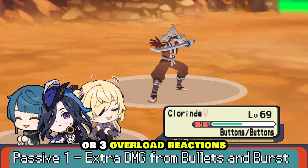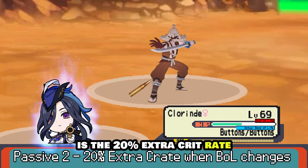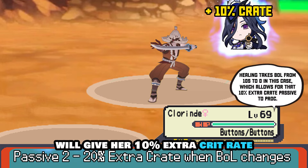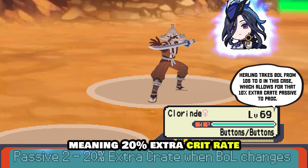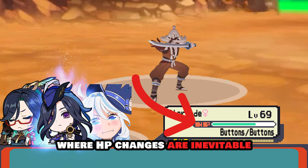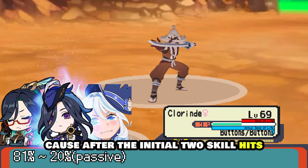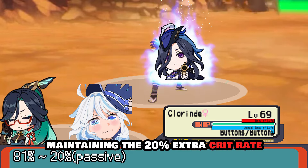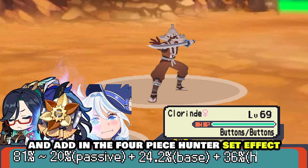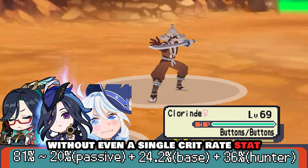Three electro-charged reactions or three overload reactions will fully max out the passive's buff. Another underrated passive is her 20% extra crit rate — after Chlorande's bond of life exceeds 100%, any further increase or decrease in bond of life grants her 10% extra crit rate, stacking up to twice for 20% total. In a Furina team where HP changes are inevitable, Chlorande can potentially reach 81% crit rate without a single crit rate stat on her artifacts, since after the first two skill hits she has no trouble maintaining the 20% bonus.